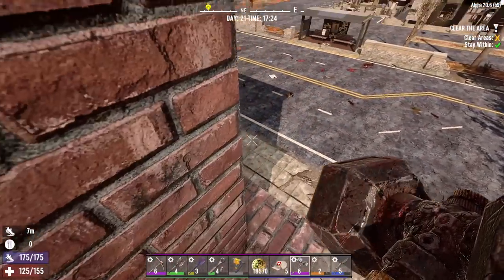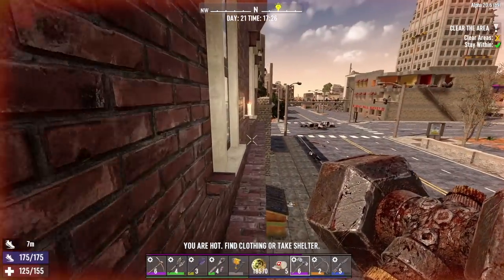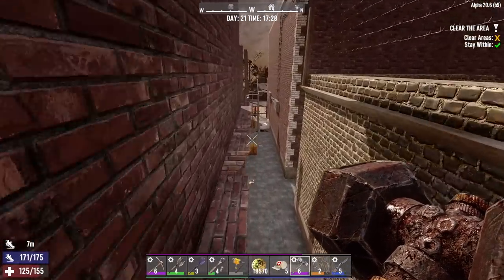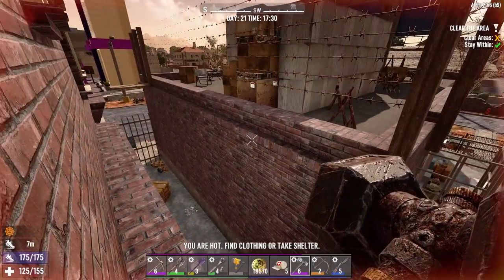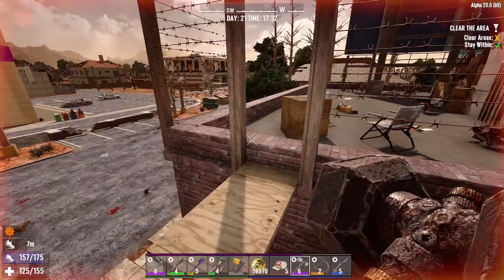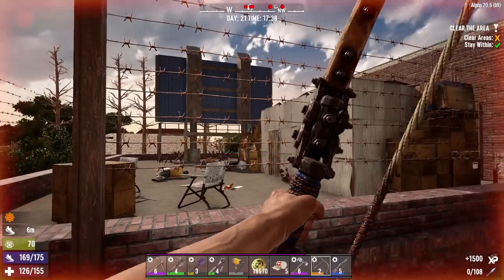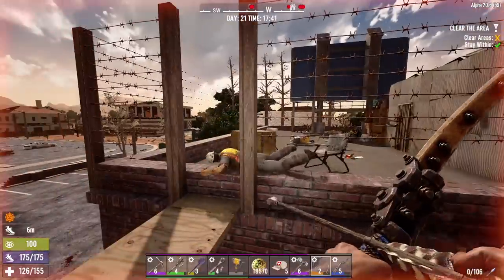Which way — this way? Yeah, that looks promising, there's a candle. Oh, we're just going around in circles. I already went to the rooftop of this building, so I guess we want to go over to this building here. There's a way to get over there right here. Let's kill these birds first. Here comes Skinny Feet — there goes Skinny Feet.